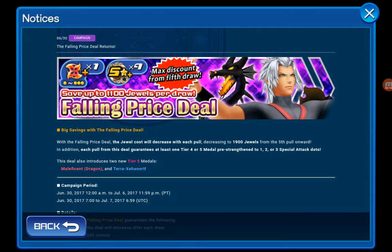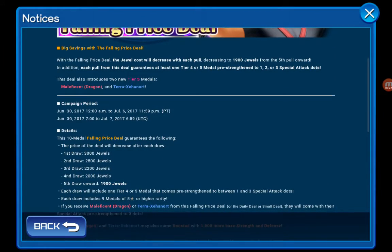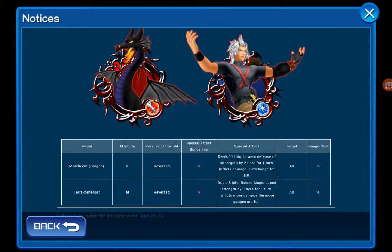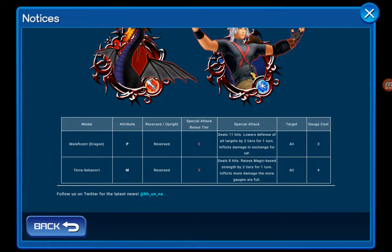Falling Prize Steel Returns. Let's see here. This metal looks nice — the Xehanort one. Here's Terra Xehanort. Desolate head raises magic base strength by three tiers for one turn, inflicts more damage the more gauges are full. The Maleficent one I don't like because it does damage in exchange for HP. Those metals I don't really like.